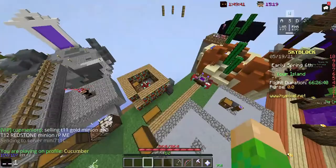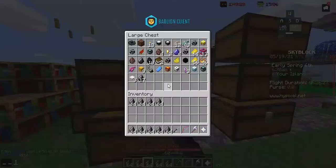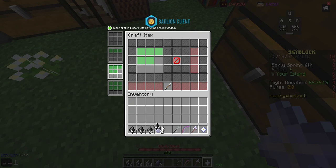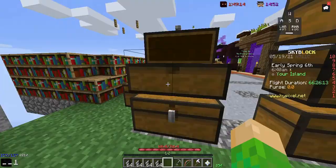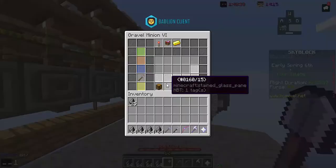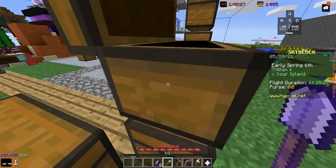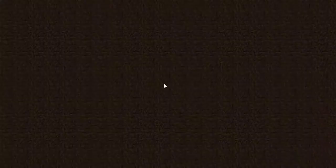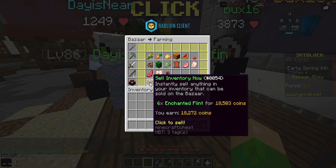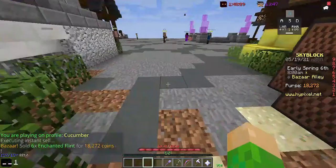We're going to stay in the minion trend. Melon might be good, but I think the real best one is going to be gravel minions — which might sound silly, kind of stupid. But if you can get it upgraded to the point where you can almost get four enchanted flint per fill-up, once you get past that, put a flint shovel in so that you can only get flint. Six enchanted flint heads to the bazaar — nobody's really selling flint because it's kind of useless unless you're trying to make money — and it's 18k for six pieces.